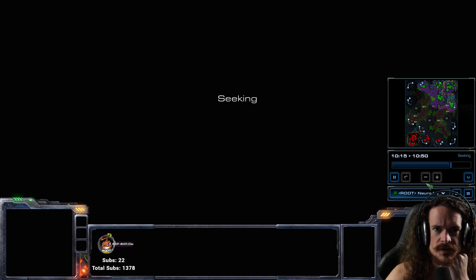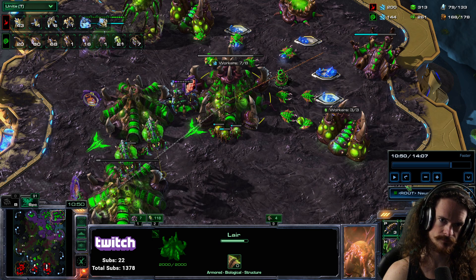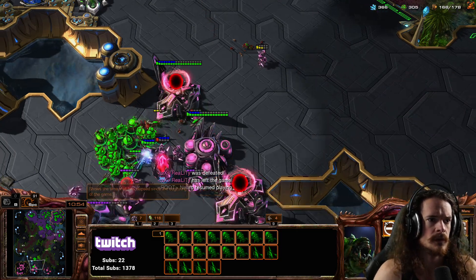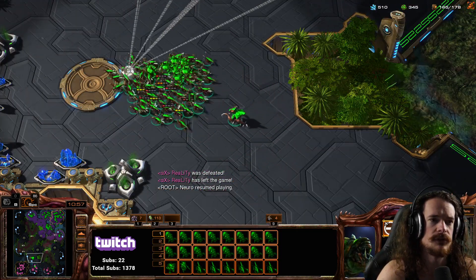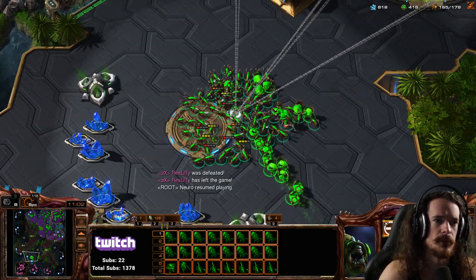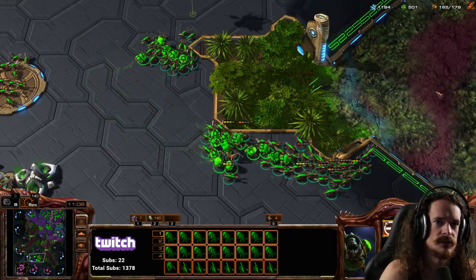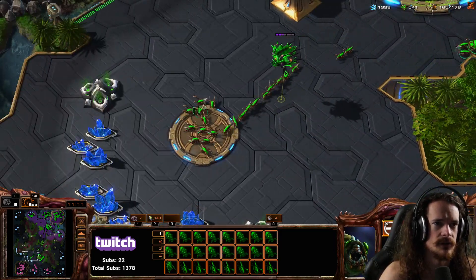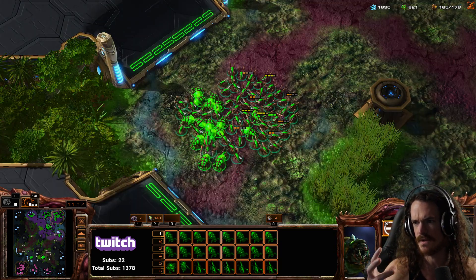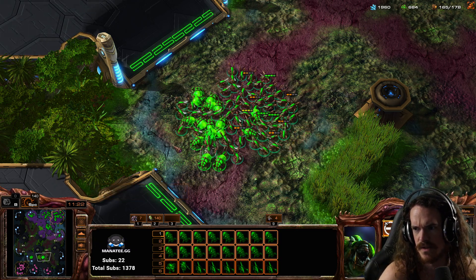I have a whole bunch of bases now and I'll show you camera management. We have an army here. If you double tap a key with a bunch of units in it, it just centers the screen on the greatest number present on screen with that key. So if I have units spread in two locations and double tap the army key, it puts you in the place with the greatest number of that group, but they can be spread out.